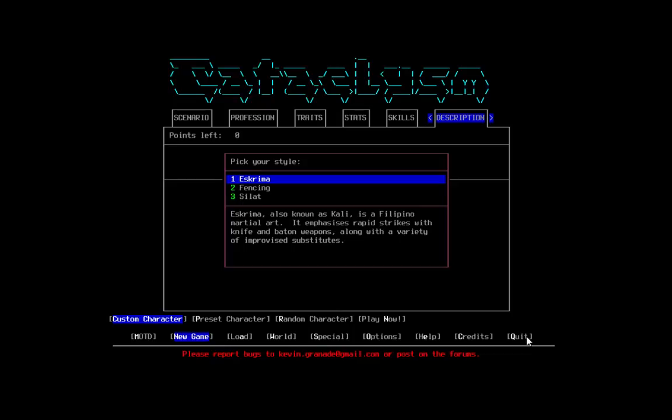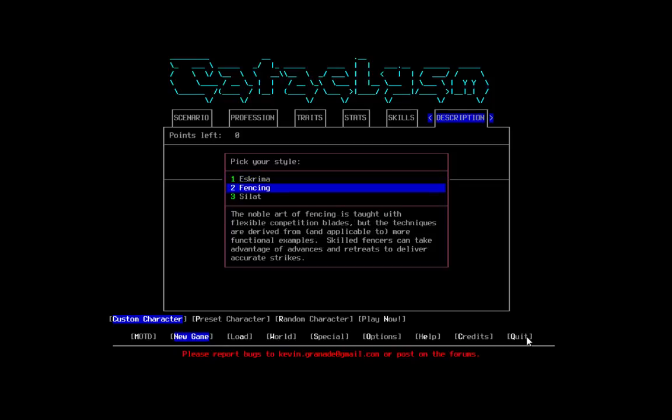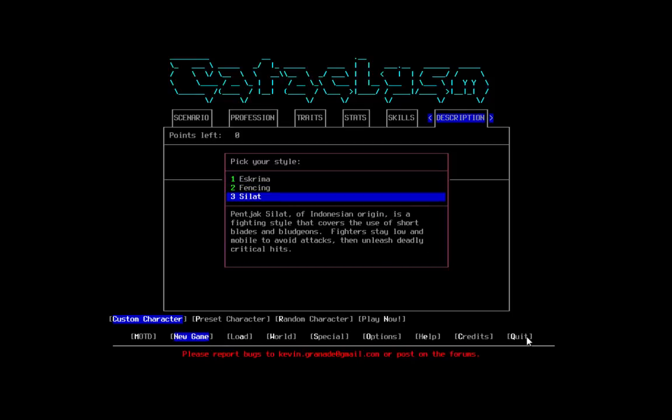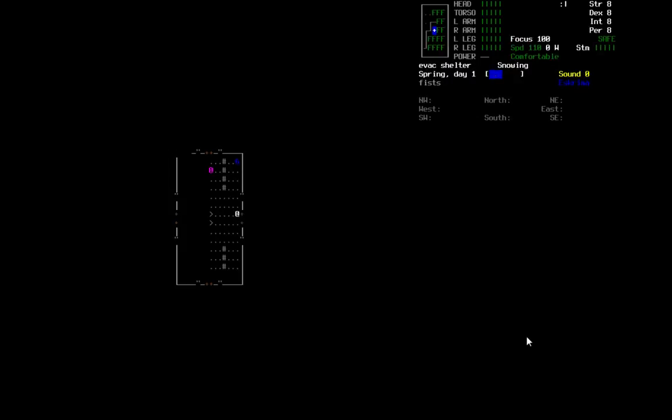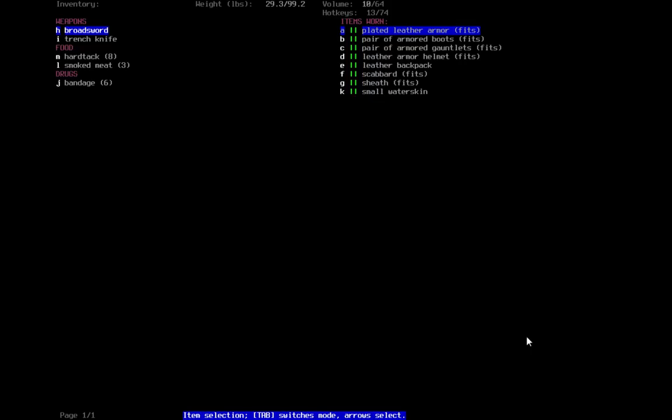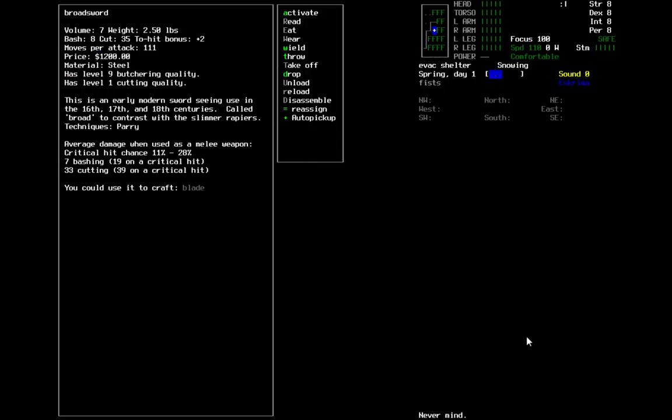Rapid Strikes with Knife and Baton Weapons is kind of neat. There's Fencing and Sillat and Esgrima — that sounds like my kind of style. So here we are. I've got Hardtack and Smoked Meat, a Bandage, and a Broadsword to start off.